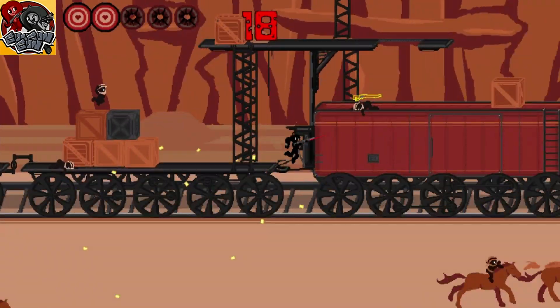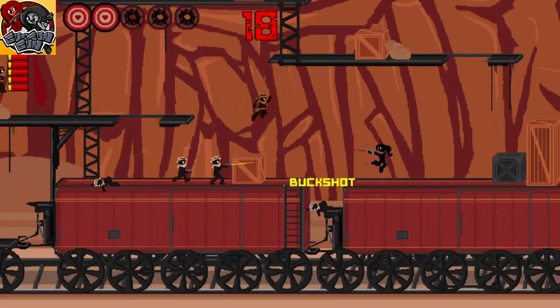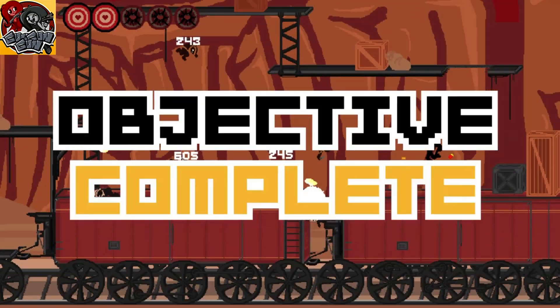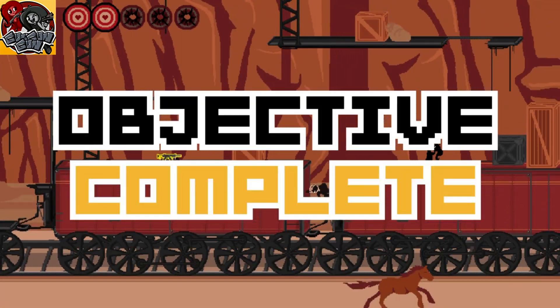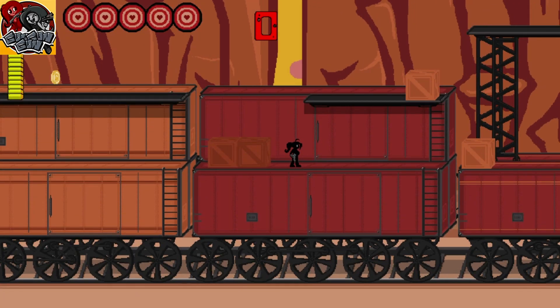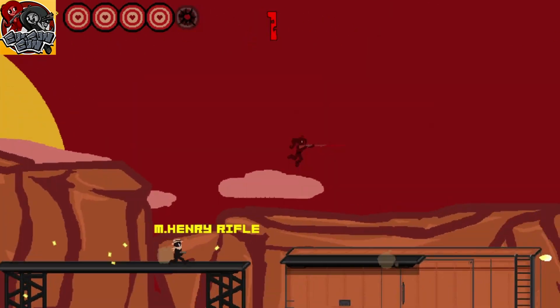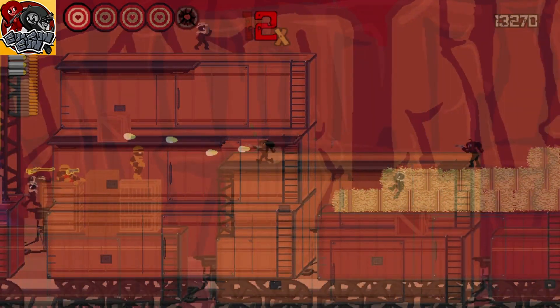Step 1: Play the prologue. This part's a breeze — just press X a bunch to get through the minimal story, then play the 3 challenges thrown at you, which are: kill 20 enemies without dying, collect 5 weapons before dying, then earn a 20x multiplier before dying. This is much easier than it sounds once you realize how much the bomber kills boost your multiplier.